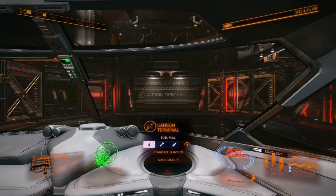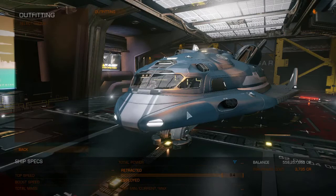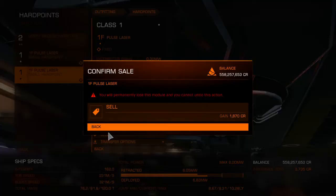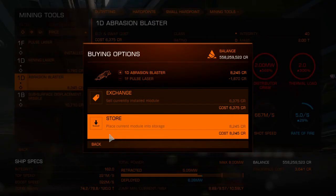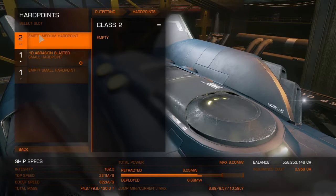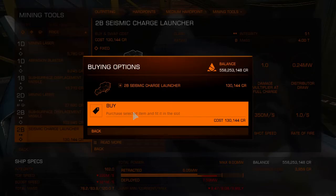Once you've bought your Adder, come over to Outfitting. This is where we're going to start earning a lot of money. Under Hardpoints, you've got your medium hardpoint and two small hardpoints. Sell one of the pulse lasers to save power. On a small hardpoint, browse the shop, go to Mining Tools, and put in an Abrasion Blaster — it's really cheap. Then on the medium slot, go to Mining Tools again and purchase a Seismic Charge Launcher.